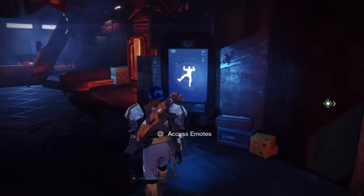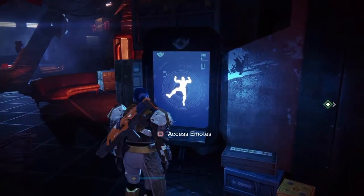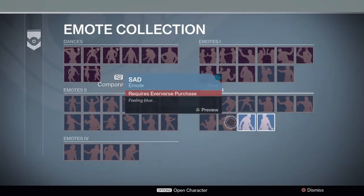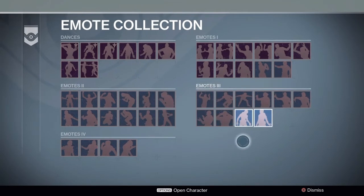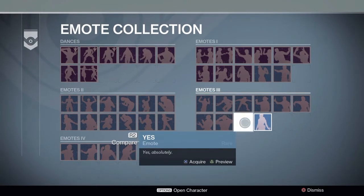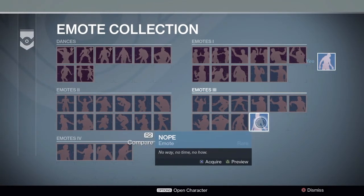So here we are in the tower. This is the access emotes station, and as you can see we have two emotes — Yes and Nope — available to us in emotes section part 3. And I'm going to acquire those for my Titan.